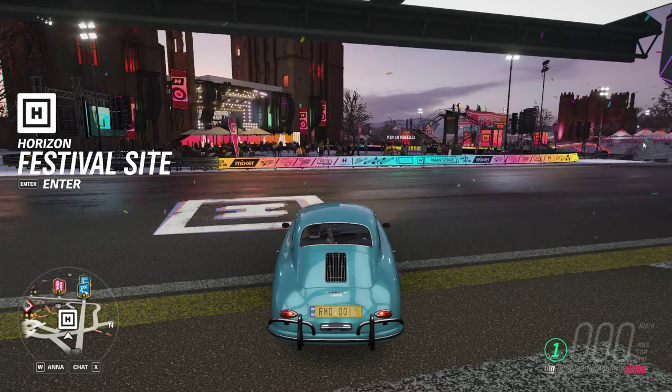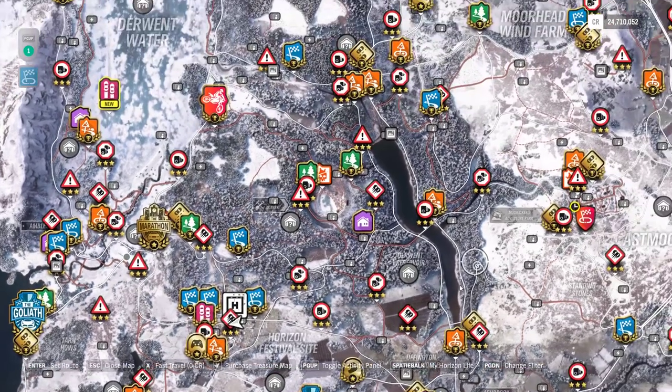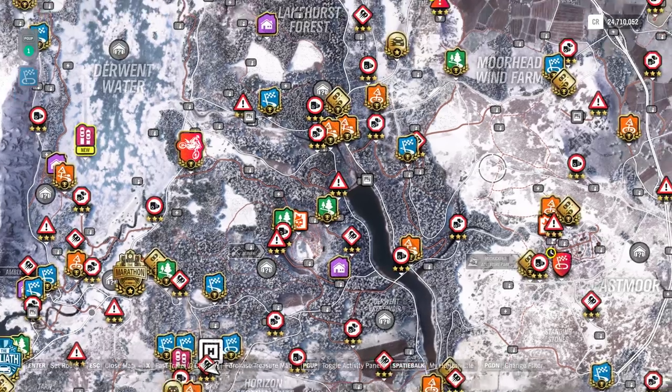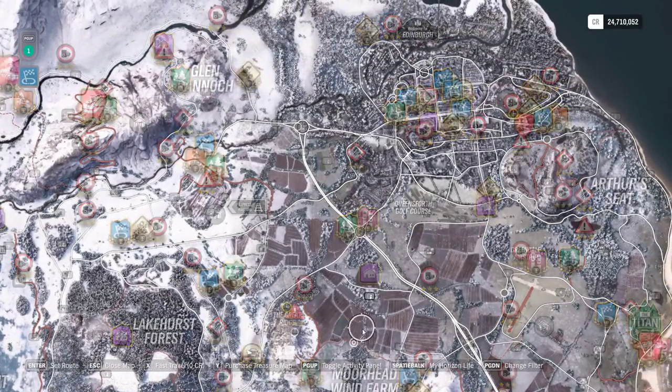We're in a Porsche 356 Coupe, which is today's car. If you look on the map, it is all white because we are in the third season from Horizon Life. We started in summer, last week it was autumn, and yesterday the whole thing switched to winter. Whether you like it or not, you're gonna be playing around in ice and snow for the next seven days. The whole map is full of events, all with a gold line around them because I have done every single event.